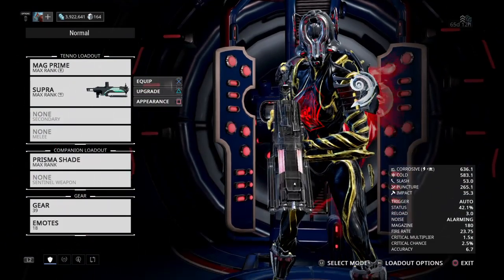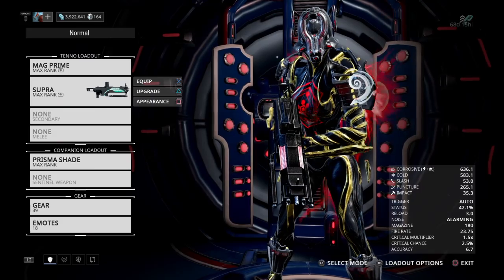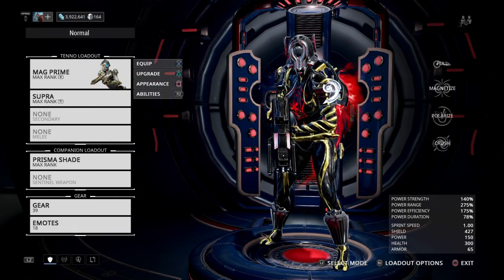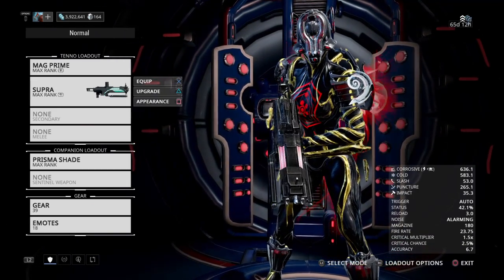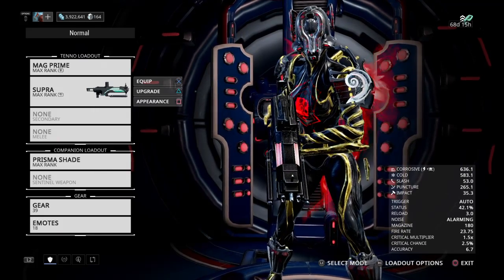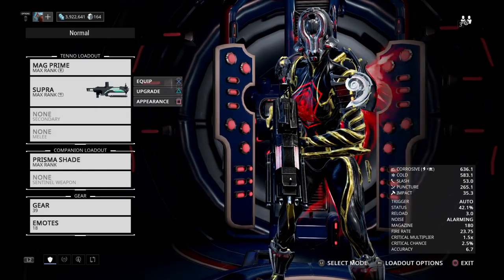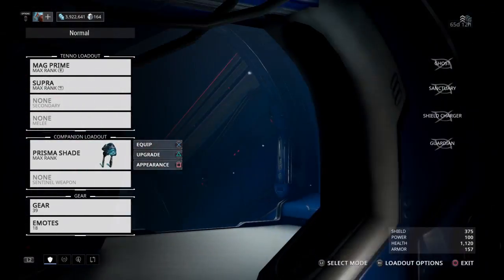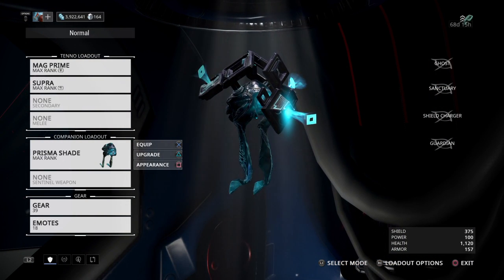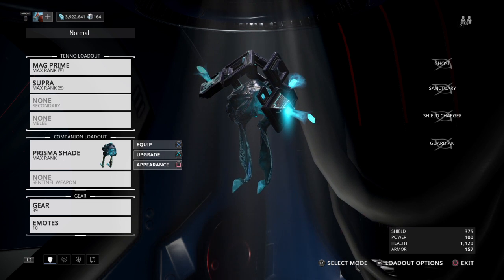You can also use any other energy-proccing weapon you want. I particularly go with the Supra because Mag is going to be dealing crowd damage all around the whole map, and when you have really hard heavy targets out there you want to take them off the field quick — the Supra does the trick — as well as giving you the energy proc to help spam your abilities and do even more damage. Because it's a glass cannon, I go with the Prisma Shade to give me a little bit more of a defensive option.